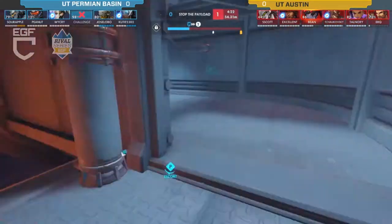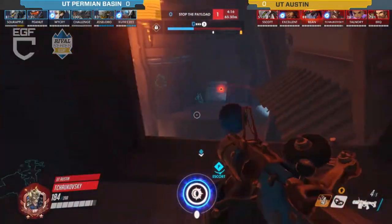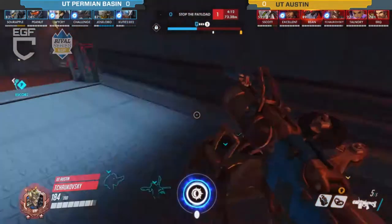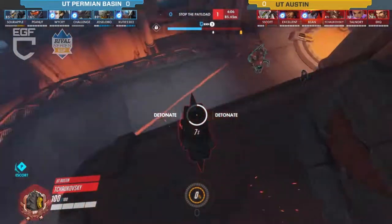For Permian Basin, what they need to do right now is commit to something — dive onto the snipers and support them with maybe a Zarya or something else. But you're not really going to get too far if you're just going to be picked off before you can even get to the payload to contest.